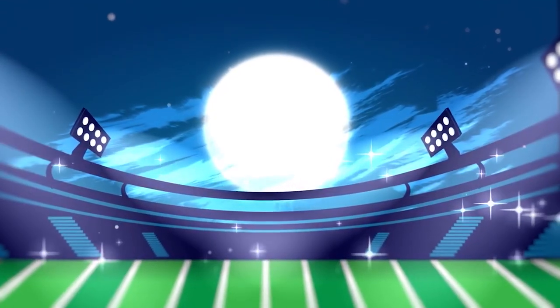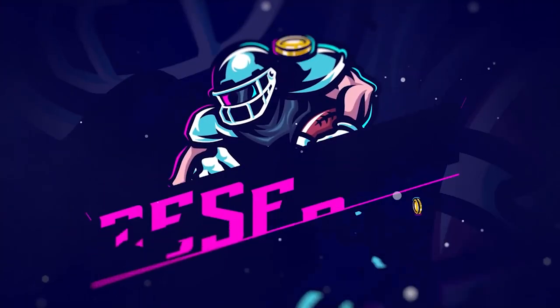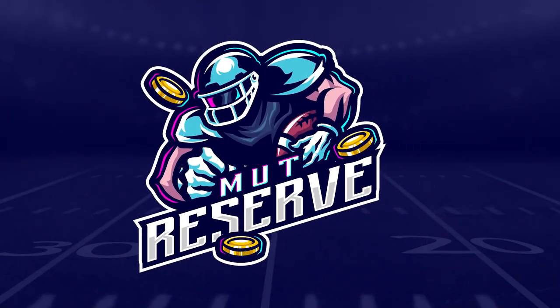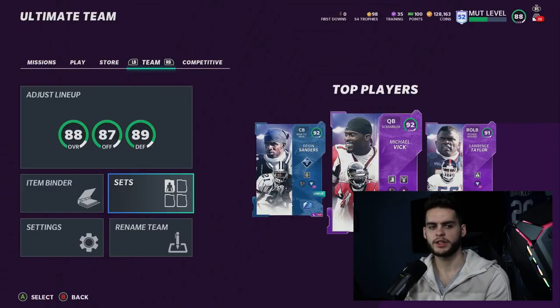Looking for cheap, fast, and reliable Madden Ultimate coins? Look no further than my sponsor MuttReserve. Head over to MuttReserve.com and use code POODLE at checkout for 30% off your order. Don't waste your money on packs — skip the packs, head on over, pick up some coins, and enjoy.